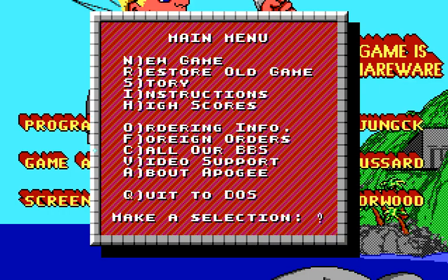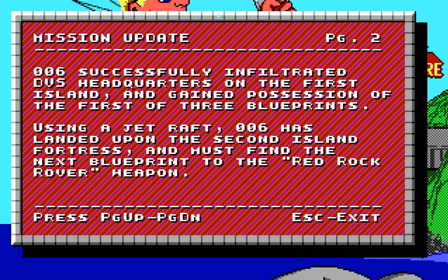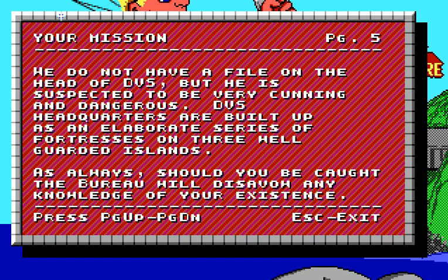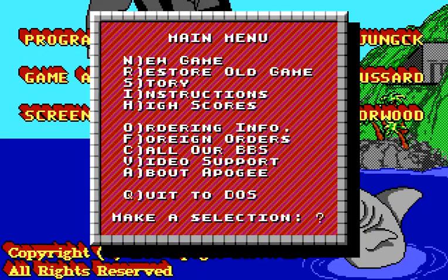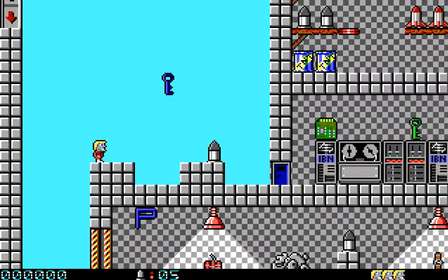Hey there guys, Frank-O-Matic here, and we've got Secret Agent Episode 2. Last time we stole some blueprints for the Red Rock Rover. This time, we're gonna steal some blueprints for the Red Rock Rover. Because this game is 100% — even more so than the original with Duke Nukem — more of the same. Just a little harder.